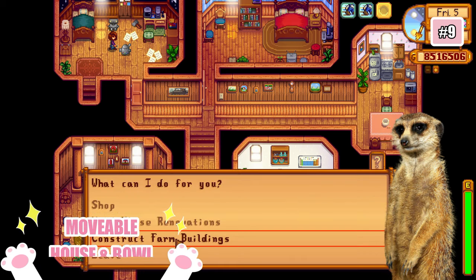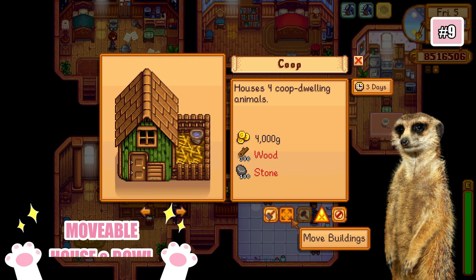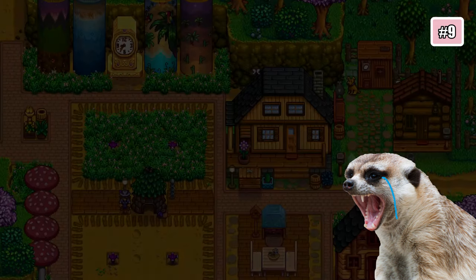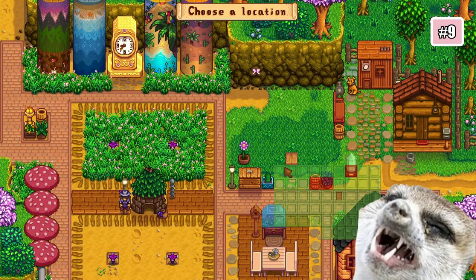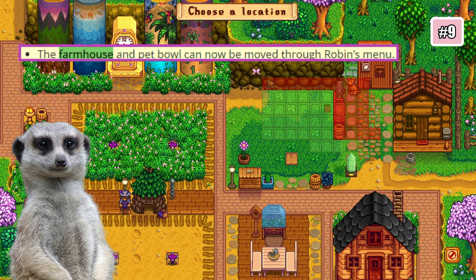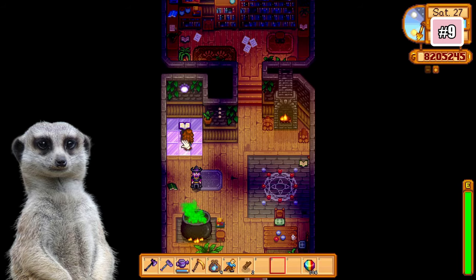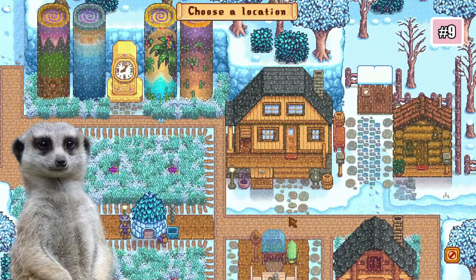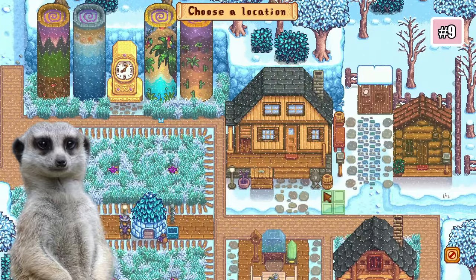Number 9: Moveable Houses. Now this is not a secret, but it's something I totally overlooked from the patch notes because there were a lot of new things added to the game and I just forgot it, even though it's right there. So I included it to remind you, just in case you forgot too. Houses and pet bowls can now be moved by using the move building option at Robin's or at the wizard's house — an awesome addition especially for players that love to customize their farms.